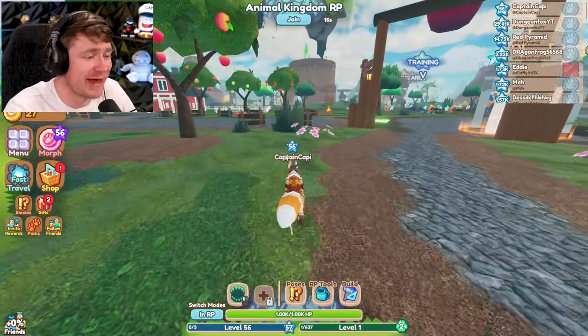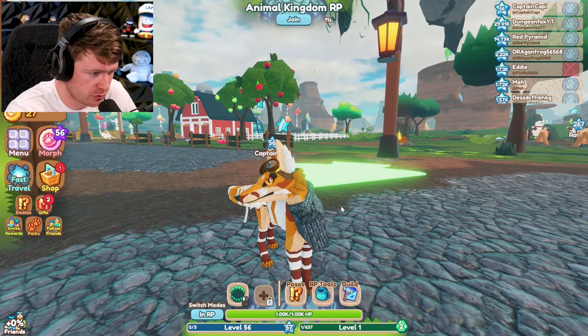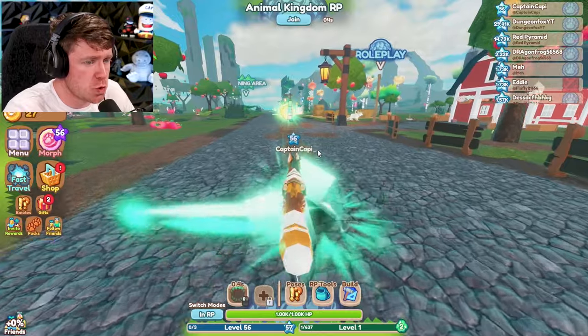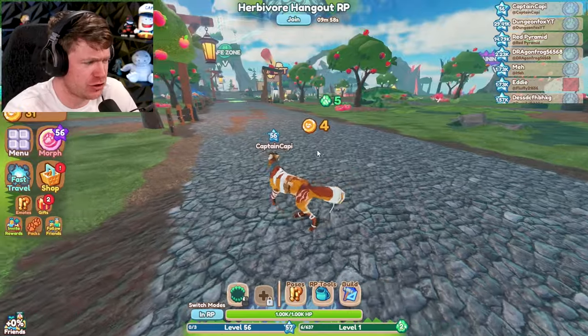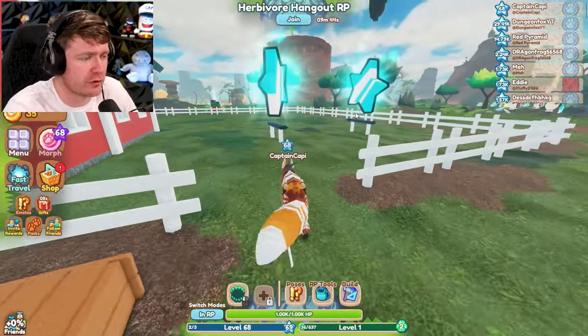Wait a minute — like the title and thumbnail of this video, this is not the ultimate dinosaur. You see how he's saying no? That's not a dinosaur. So what we need to do is find out how to get a dinosaur. Meanwhile, I'm gonna go ahead and collect some paw prints. What do those even do for me? We are already at level 68, by the way. We've been playing this game for literally three minutes.